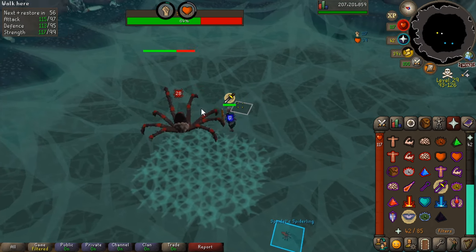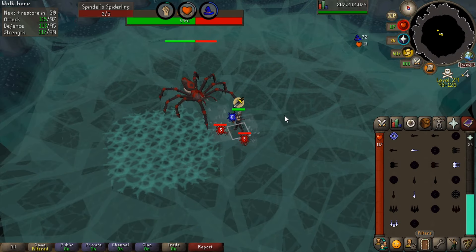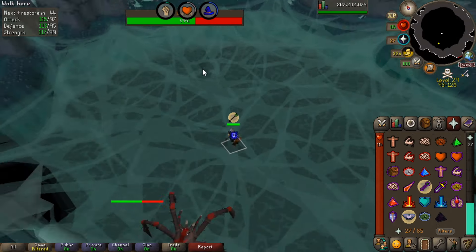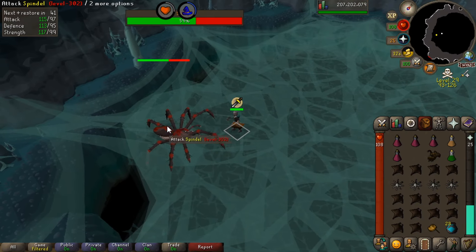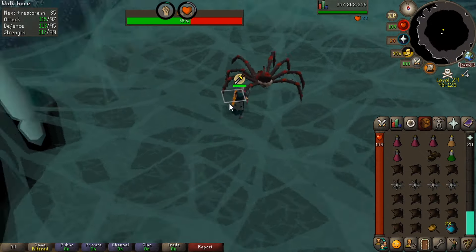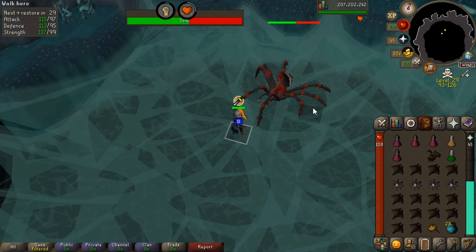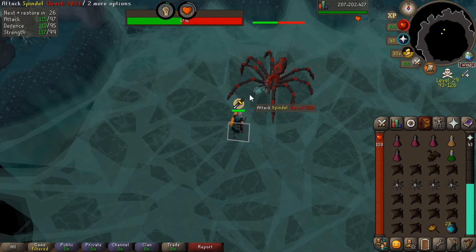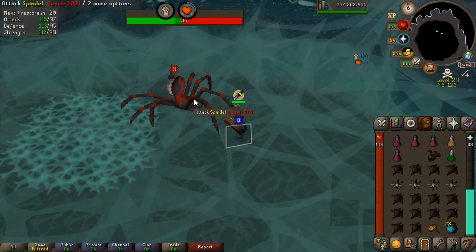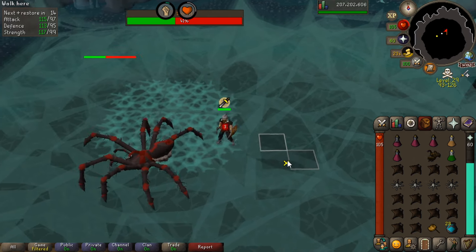There's that really annoying attack - we want to pray Mage because we're moving away. You can see that's the mage attack; the range attack looks like a green splodge. If you stand in the web it's going to drain your run energy and try to drag you into it, which is very annoying. We dump our Ice Barrage. Now switching back to Protect from Melee and start attacking again. You can see why you need Stamina Pots - there's a whole lot of running around.